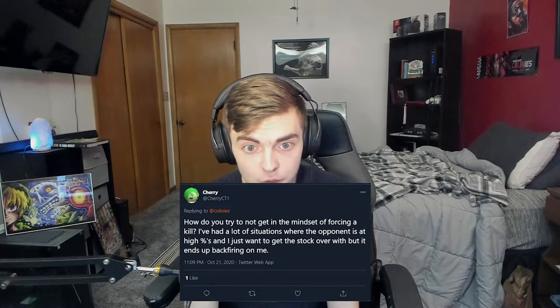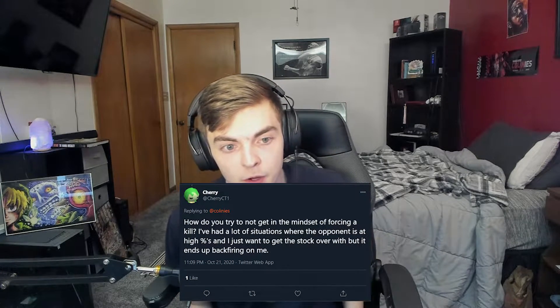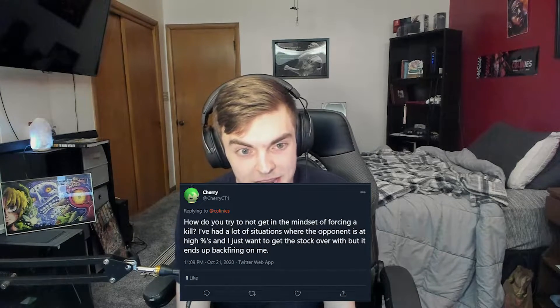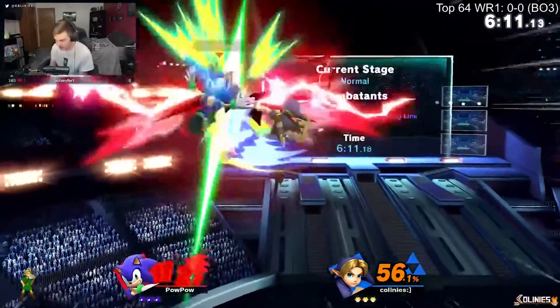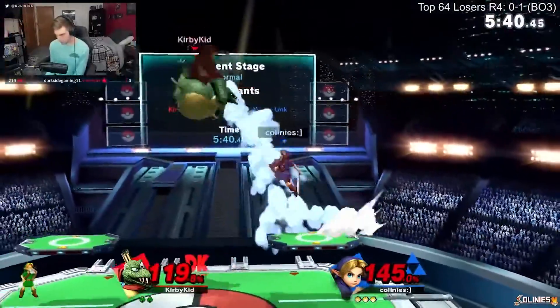Next question from Cherry CT1: how do you avoid the mindset of forcing a kill when the opponent is at high percent and it ends up backfiring? The number one mentality that helps me is to remember that in Smash Ultimate you could be down 100% with your opponent having two stocks, and then take that stock and do 60–100% on them in one combo and completely turn the game around. Be confident in your advantage state and your ability to bring a game back — if you know your character can do it, it's a lot easier to believe.